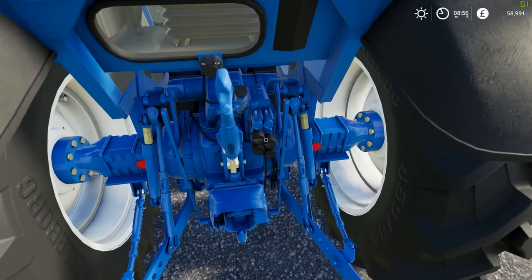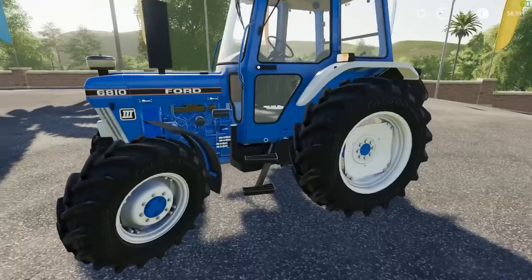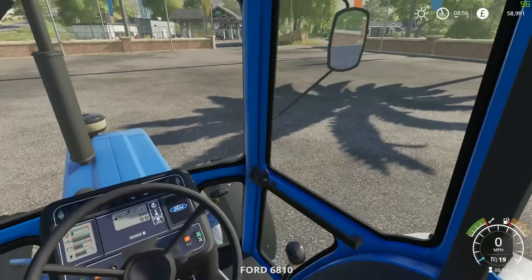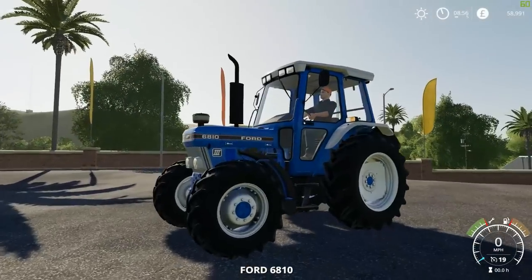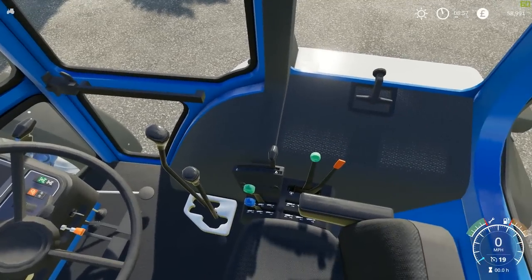We've got all our hoses which do have the points attached to them, so you can use your cables and stuff. Let's go ahead and jump in. Here is the interior — this is the 6810, and this is to scale to what it is in real life. We've got our digital dash on this one.